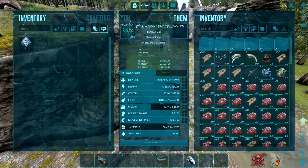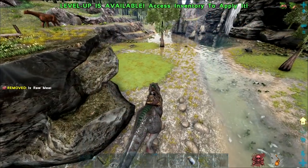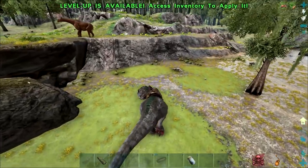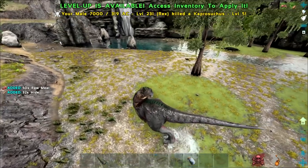Looks like we've killed all the leeches. How much leech blood did we end up with? 28 — so I think that's enough for 9. Awesome. Let's head back to base, feed our dinos, and then make up these cures so that we can run around with normal stats.